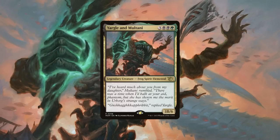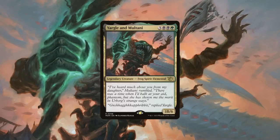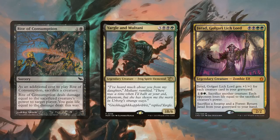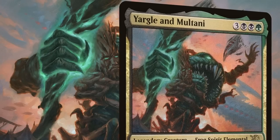To build up our board presence, we'll have effects that turn Yargle and Multani's 18 power into extra bodies on the battlefield, whether through them existing and cracking in, or sacking them to flood the board with 18/18 worth of stats. Then to weaponize our commander's power, we'll run effects that turn their high power into life loss for opponents—most requiring us to sack them—but we'll offset that with cheap on-death reanimation effects to bring Yargle and Multani right back into play repeatedly.